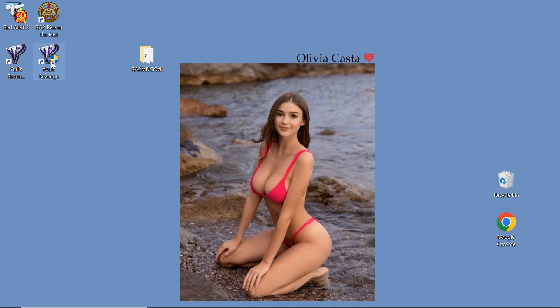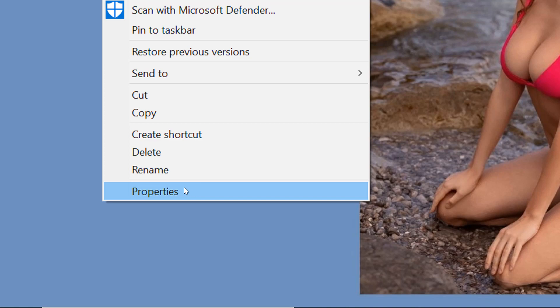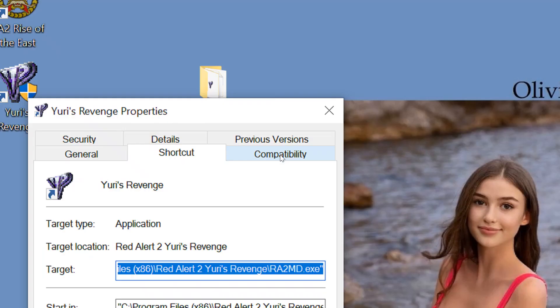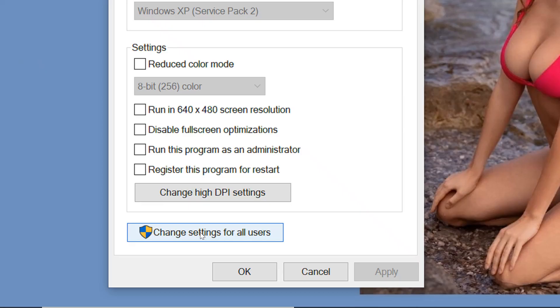Let me show you how. On the program, right-click on Yuri's Revenge and then click 'Properties'. In the top section, click on the 'Compatibility' tab. At the bottom, click 'Change settings for all users'.